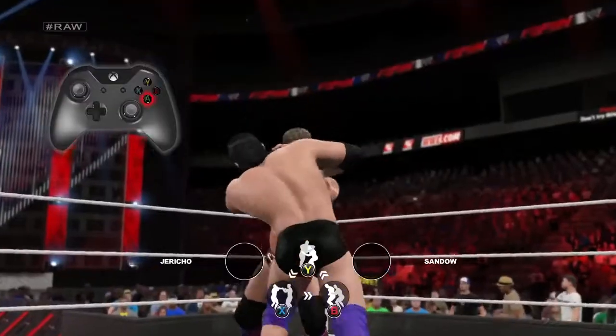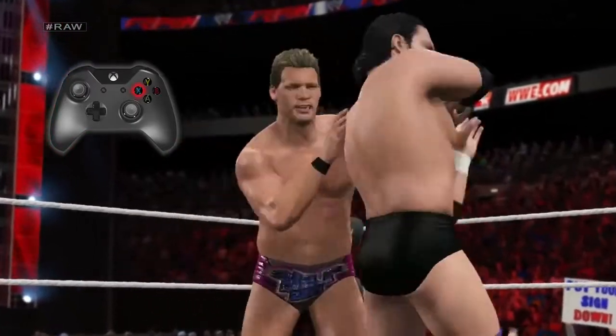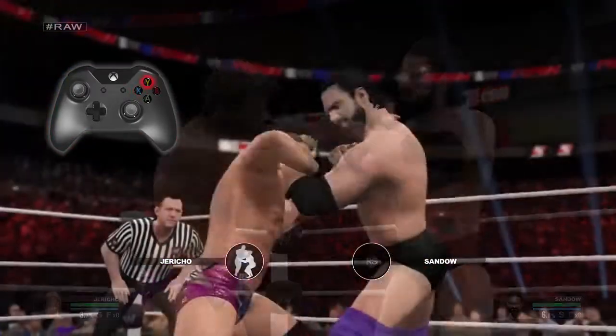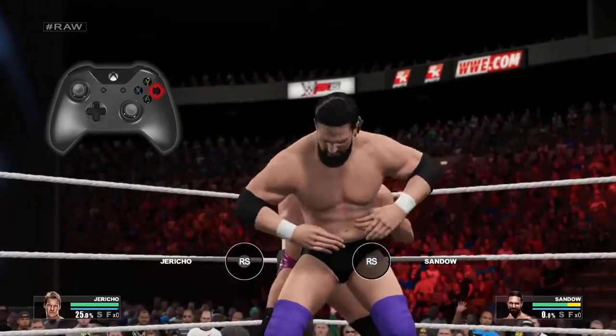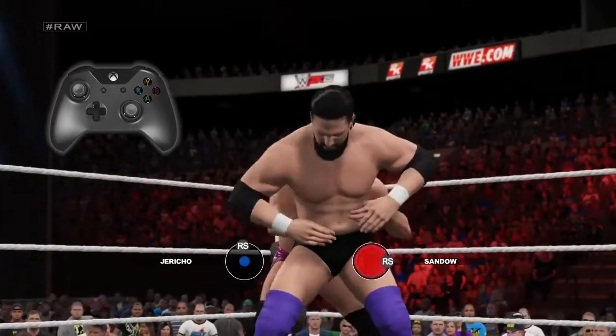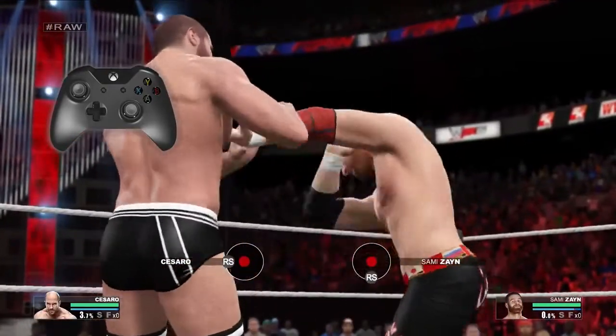Chain wrestling starts by grabbing your opponent in a collar and elbow tie-up. Once you're in this hold, you can press the X button to transition to a wrist lock, the Y button to a side headlock, and the B button to a waistlock. It's a simple game of rock, paper, scissors. After you've transitioned out of the collar and elbow tie-up, you'll find yourself in a chain wrestling hold.